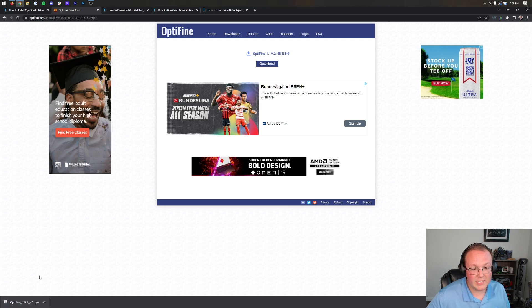Optifine is downloaded. You may need to keep it in the bottom left of Google Chrome, or save it in the center screen on Mozilla Firefox. Either way, you need to keep or save Optifine depending on your browser.